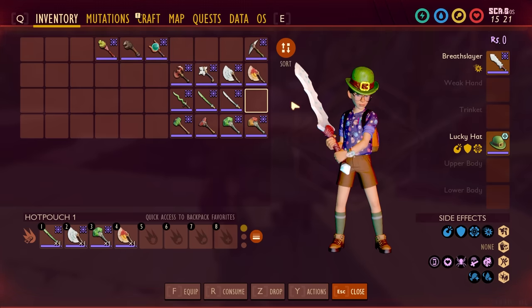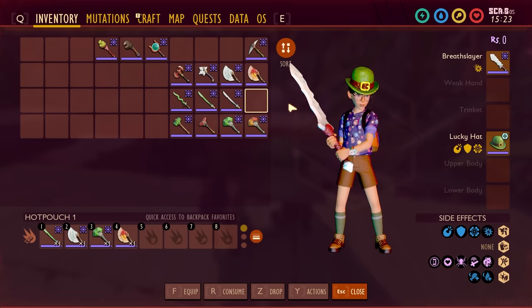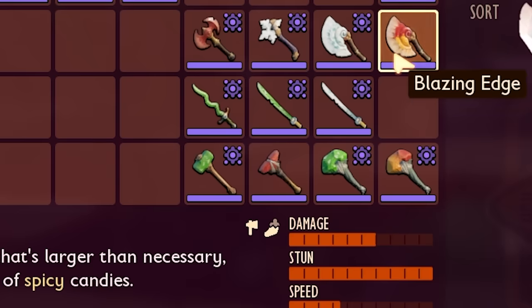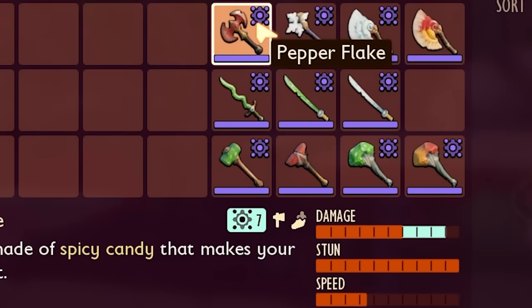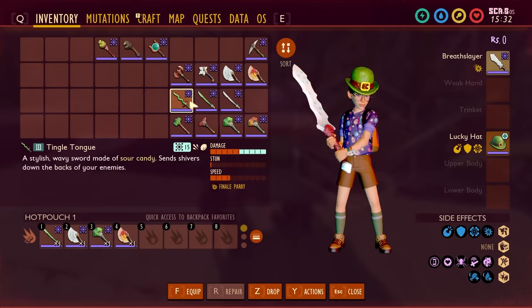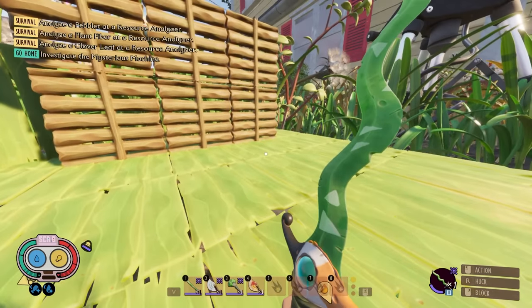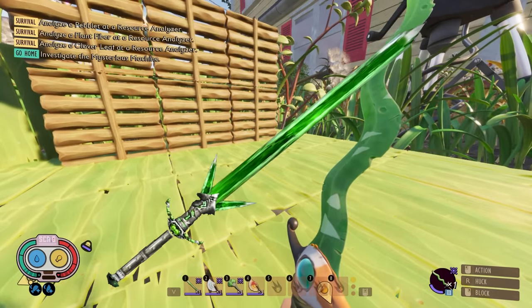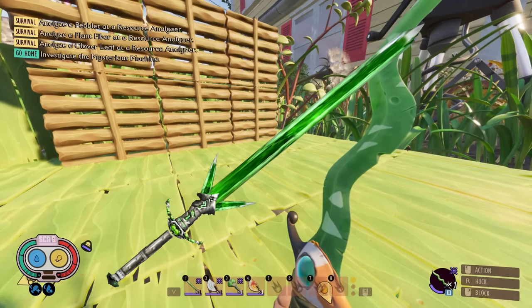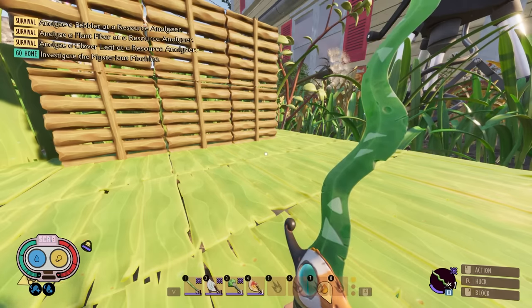After unlocking those, you can do Remix Level 2. This involves beating the game once again, beating those bosses once again, and then going through New Game Plus again to unlock Remix Level 2. When you do that, you unlock the Blazing Edge, the Pepper Flake, the Pucker Thumper, and the Tingle Tongue — which is probably one of my favorite looking weapons in the game. It reminds me of the Glass Sword from Elder Scrolls Morrowind or Oblivion.